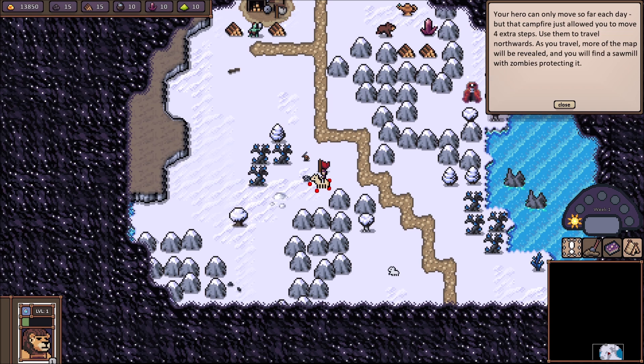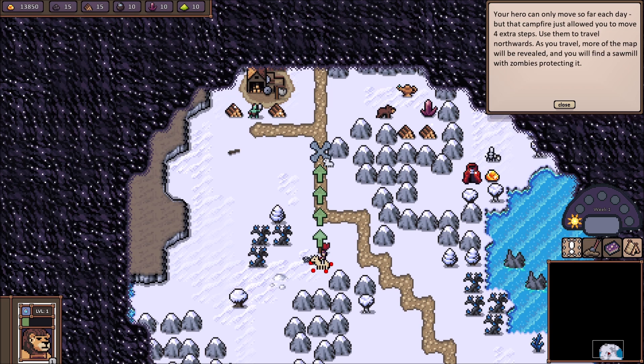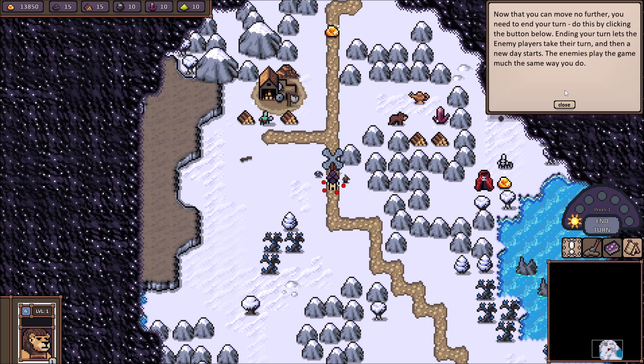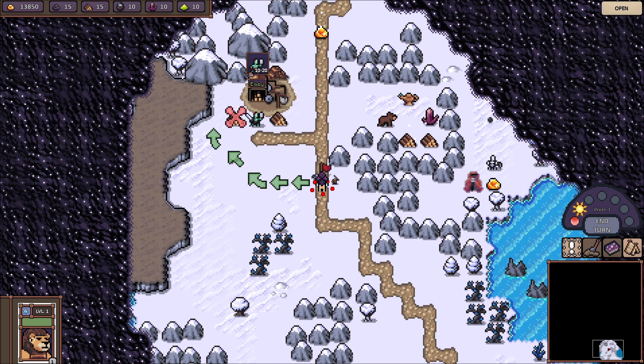The campfire allowed you to move four extra steps. Use them to travel northwards. As you travel, more of the map will be revealed and you will find a sawmill with zombies protecting it. Now that you can move no further, you need to end your turn — this lets the enemy players take their turn and then a new day starts. Each day your hero has their movement points refilled. You also gain resources daily from certain buildings like the sawmill up there. The zombies are defending it, but you can attack them by moving toward them. Notice how the path turns red when approaching a fight.